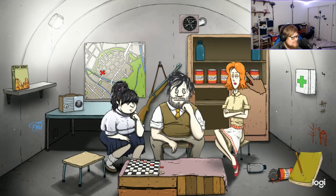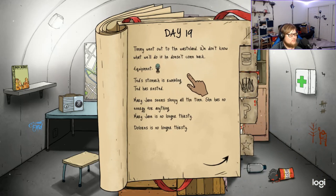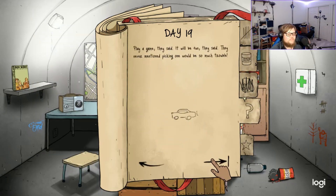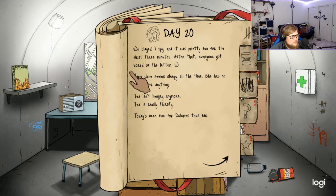Sending someone out without the gun is a way you can die in this game. Timmy went out to the wasteland — we don't know what we'll do if he doesn't come back. Ted's stomach is still rumbling but he has rested. Mary Jane seems sleepy all the time. Ted needs food. We're in a very sorry state for water. Ted has been fed. Knocking at the door — I don't like that.